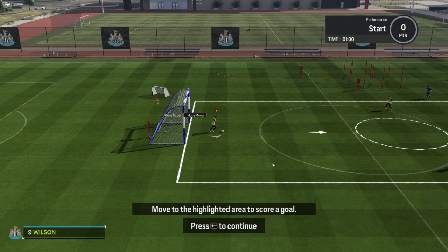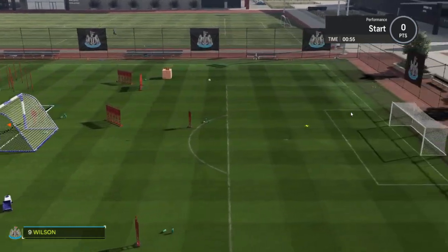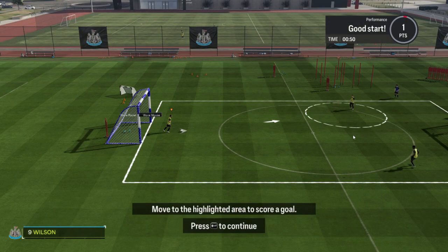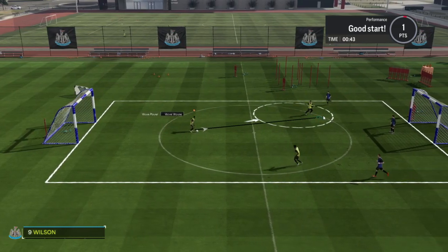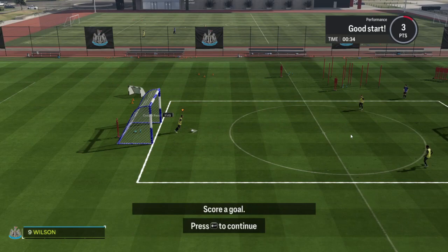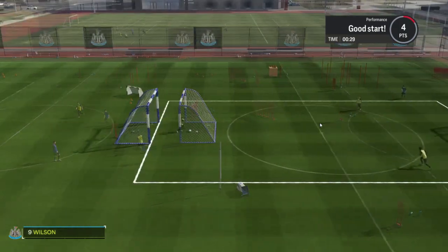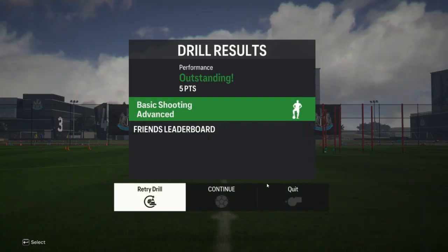Move to the highlighted area to score a goal. That's too hard — the longer you hold the button, the more power you give it. That's a quick press of the left mouse button — a slight tap. If you hold it down, you give it more power. So just a little tap. And another one, just a little tap. Outstanding again — we're doing okay.